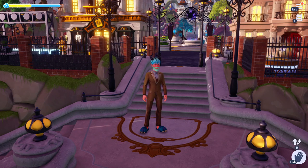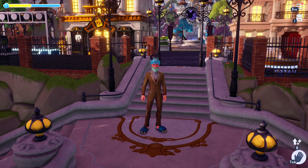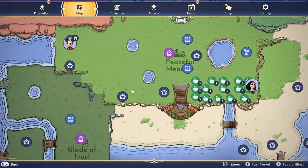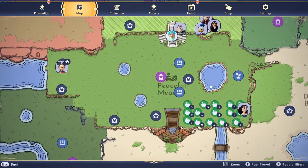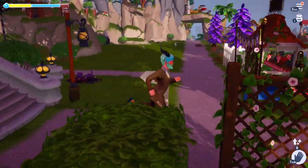The first step to get Mirabelle into your valley is to find her doorknob. Most of you already saw on Twitter that they were going to have a golden doorknob on the ground that you're going to have to find. That is available right now and we can start searching for it. It is going to be over here in the peaceful meadow, and the golden doorknob is only going to be in this section here.